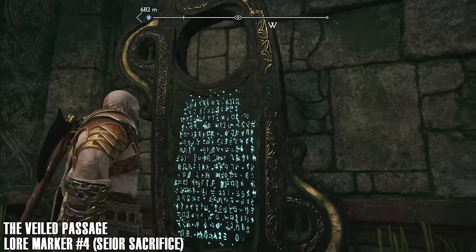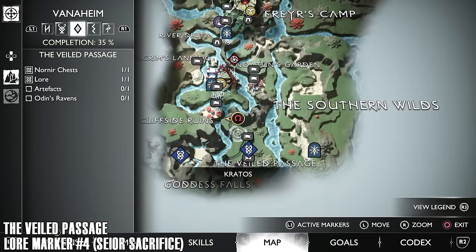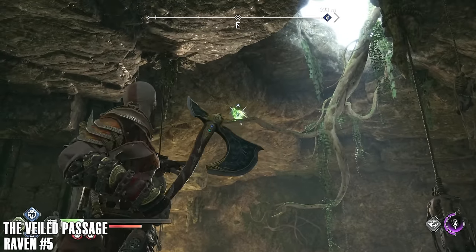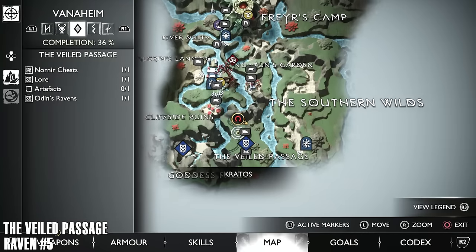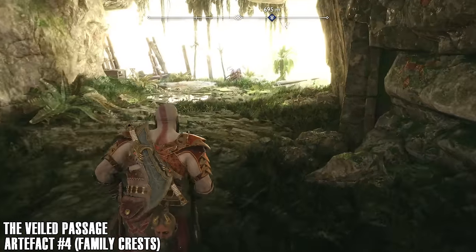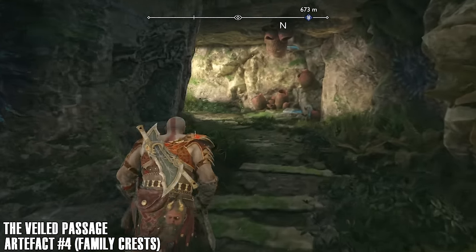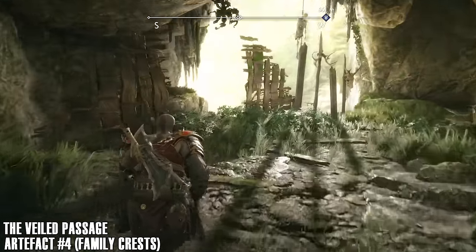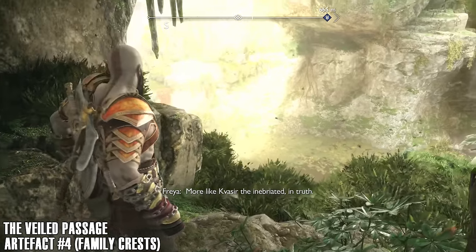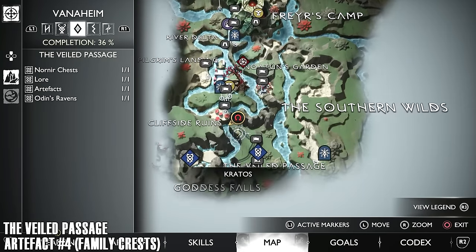There's a lore marker just up top — just simple normal little grunt enemies. Get that lore marker. Just be ready to fight enemies in this area. Raven right above you. Moving on, we're going to get another artifact in this area. Look out for the plants when you're running through here — those things can be really annoying. You might have to smash some wood to get to this artifact. There's the artifact.